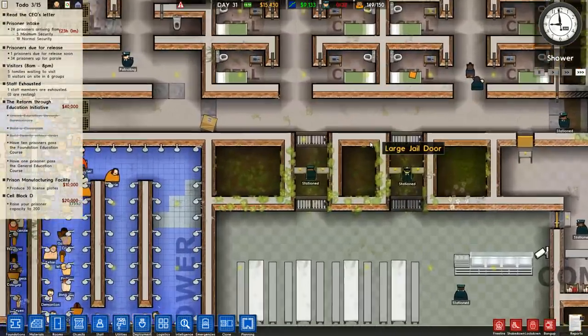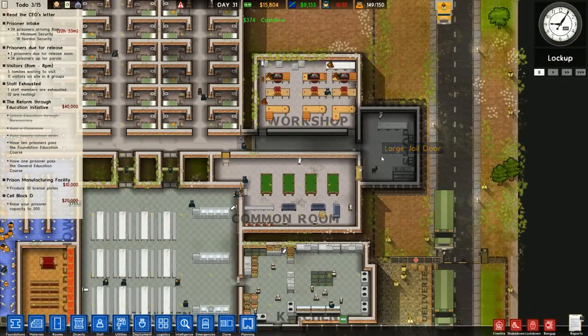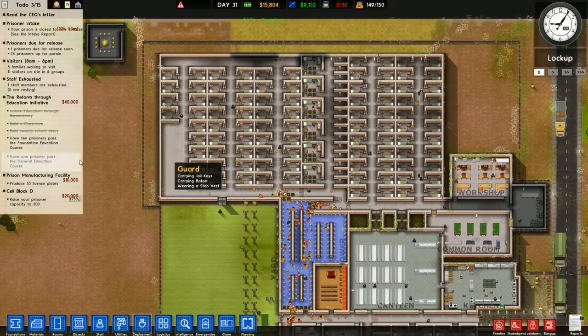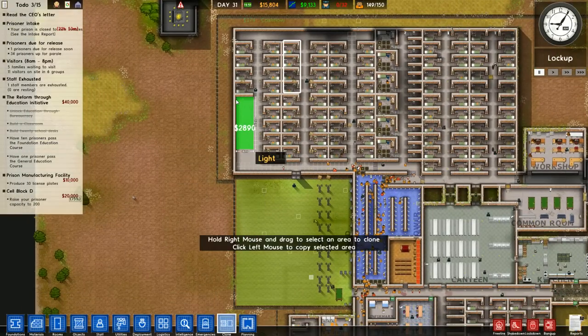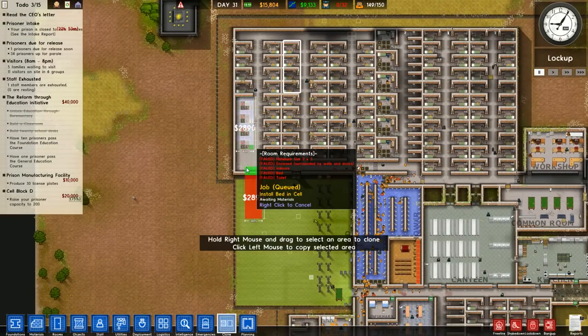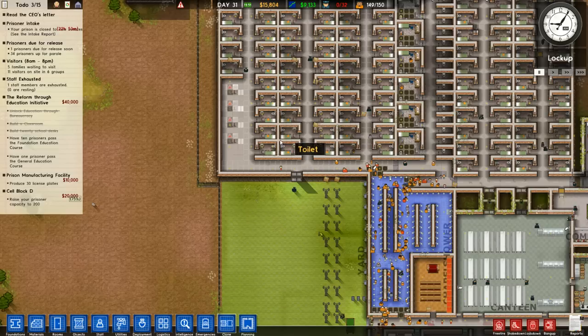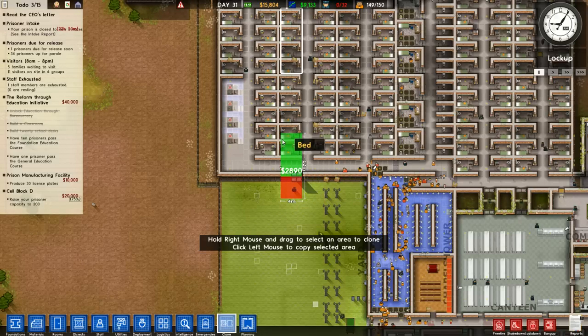We've just let in a bunch of new prisoners. We now have $15,000. Our prisoner capacity is already at 150 now. We're not taking it up too much — it's going to be like $156,000 or something. But I'm pretty impressed with how much we've grown our prison over the course of this episode.